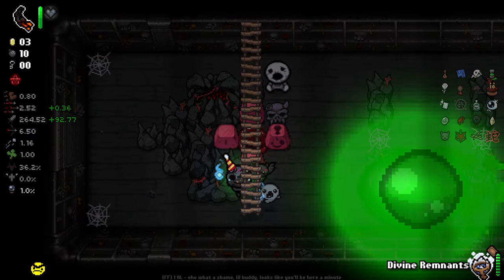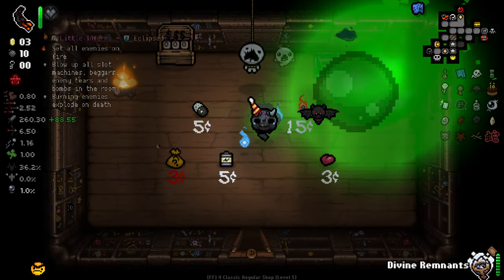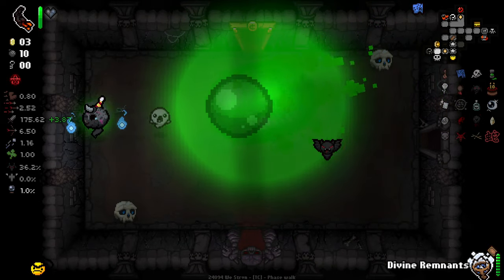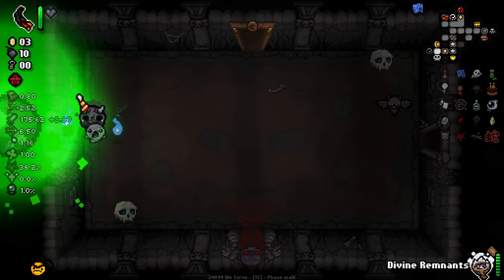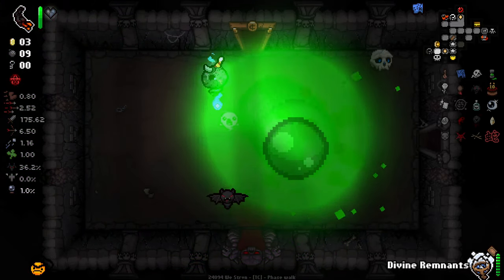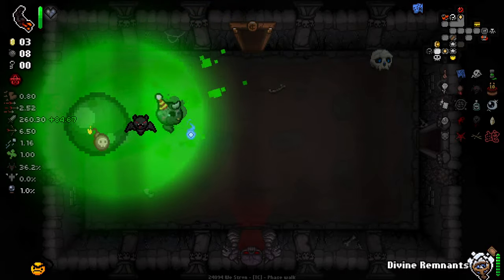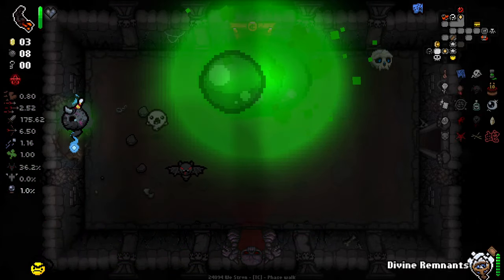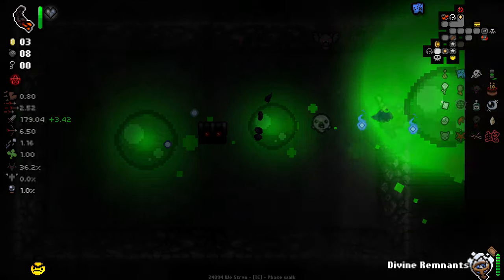Eight damage — mainly the tiers I care about. The tiers are pretty good here. There is actually a battery charge there as well. Get away from my goddamn bomb. You're the worst — I hate you. Why is it so attracted to my bombs? It's like it does it on purpose.